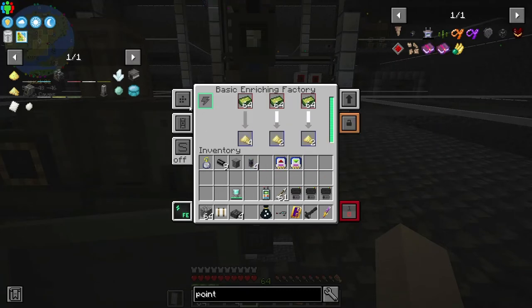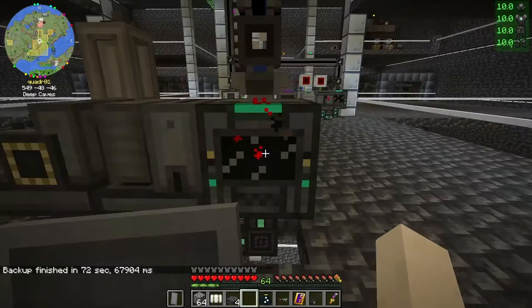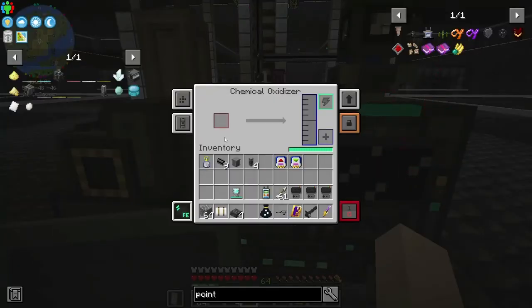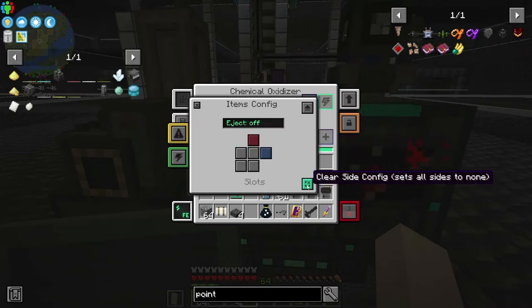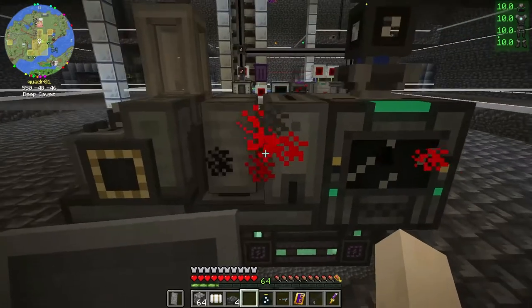That is good, but it's not going anywhere because we don't have it set up yet. Let's get him going. It's not very fast because I don't have any upgrades, but we are getting yellow cake uranium. So we want to tell it to output the blue to the left side.